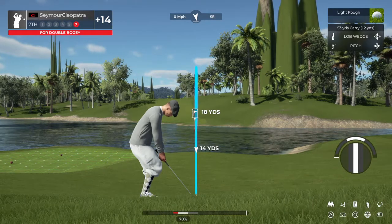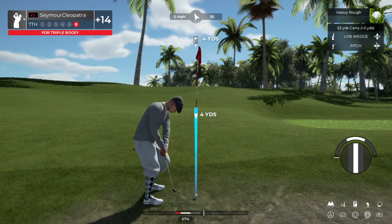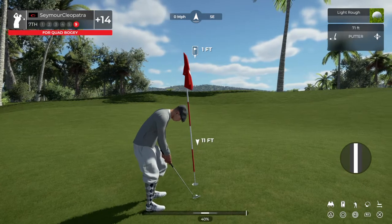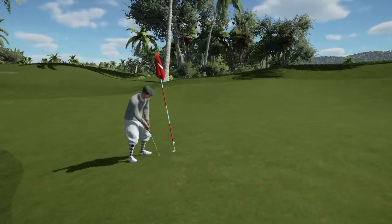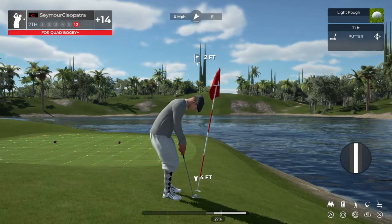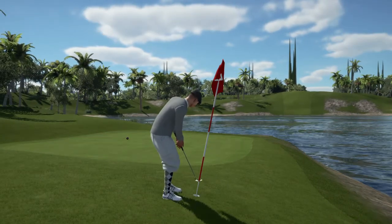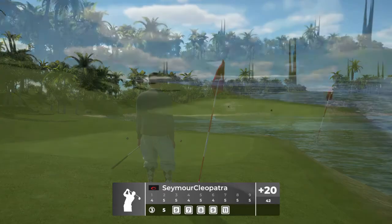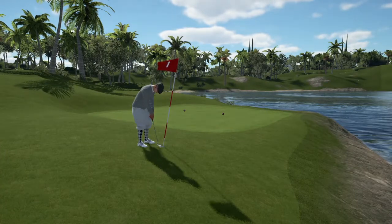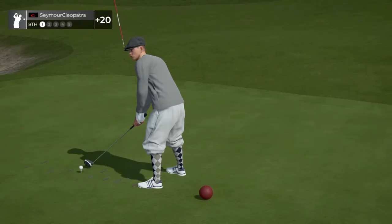Let's get out of this greenside rough cleanly. Hitting the pin there — didn't do you any favors, but man, that was accurate. Those ones usually drop — did you rush it? Setting up here on the greenside rough. Almost on the green — let's get out of this rough and start putting. And I'm going to need another look at that one. Let's let this one rip on this par five hole.